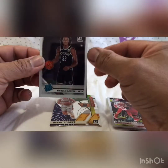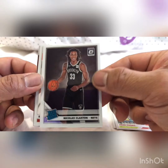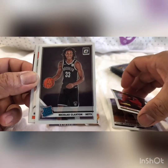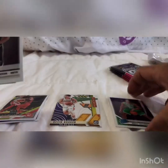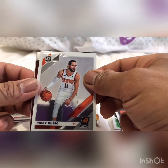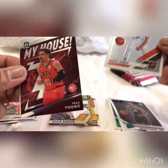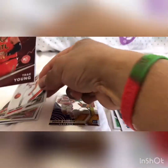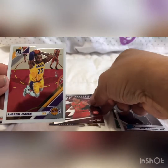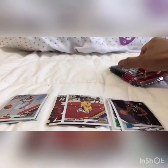They only had one box in there. We got rookie Nicholas Claxton, Rubio, Trey Young — very nice — and a LeBron James. Very nice! So far so good.